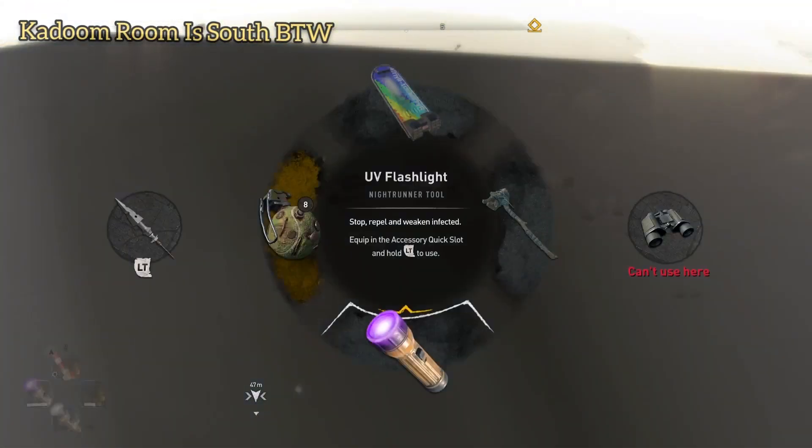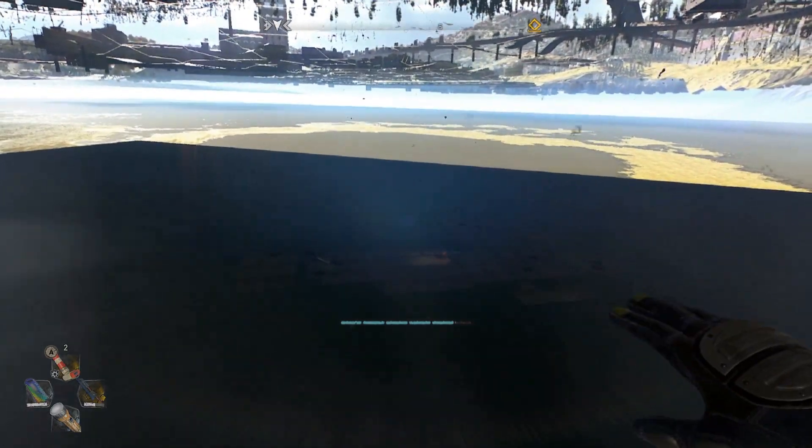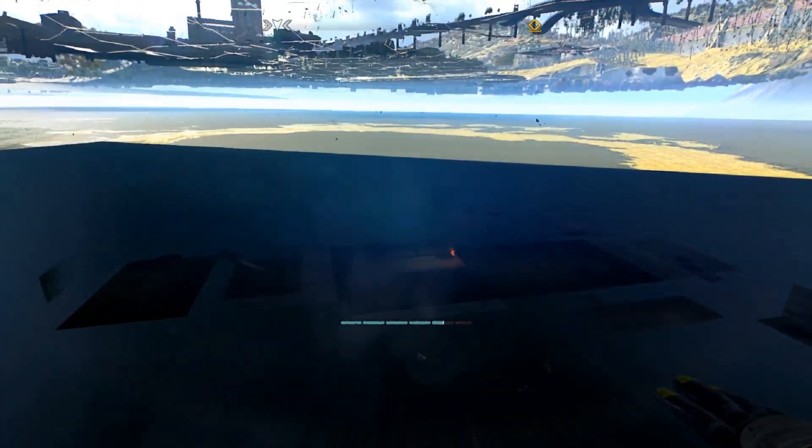Yeah, you can't walk on it — you'll just phase right through it. I actually died because of it. Anyway, the Kadoom room is this one right here. Be careful landing on it.